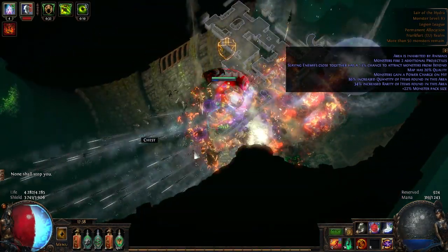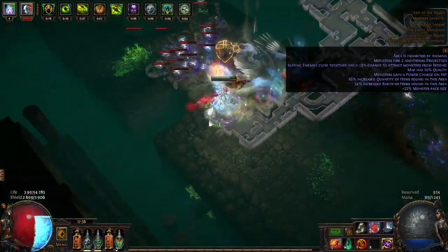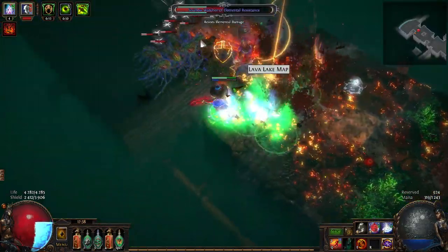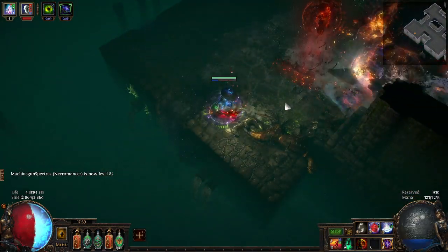This video got delayed because before this build I was doing a Perforate build, but I didn't get to finish it because I didn't really like the playstyle. Then Satar from my Twitch chat said to check these spectres — they have a slow, and this slow debuff is for range attack speed and cast speed.